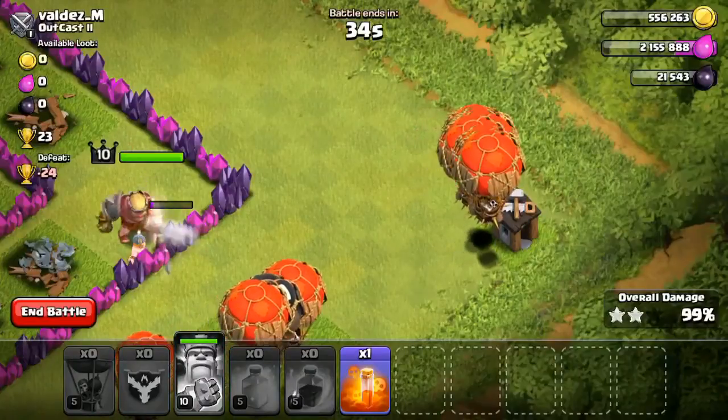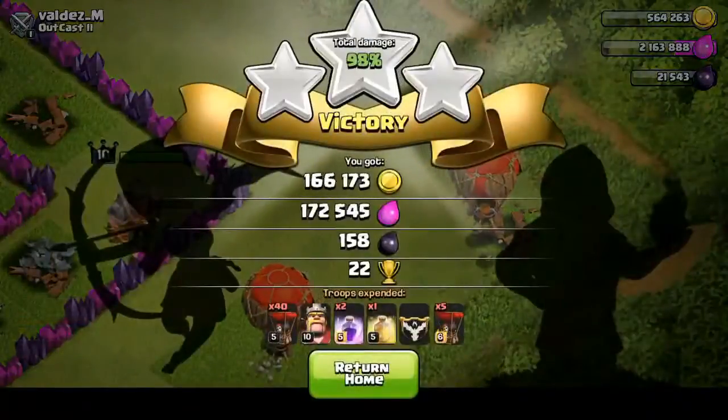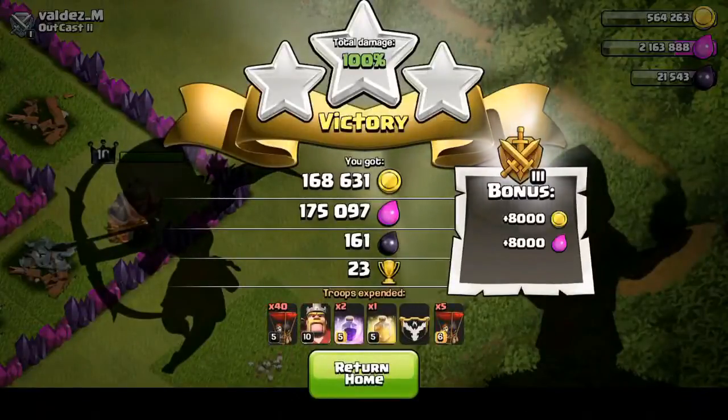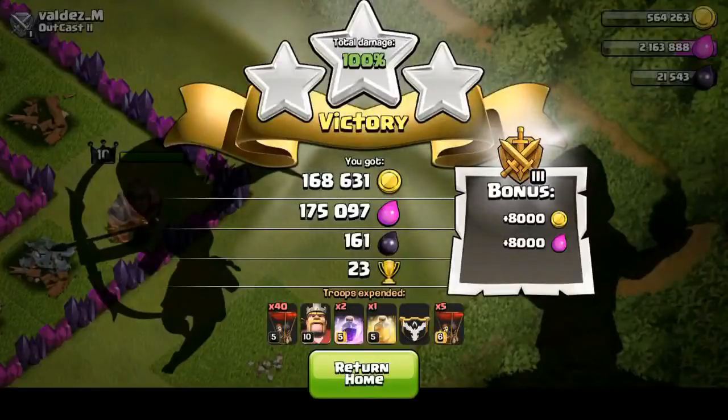We did end up getting a three-star — there you guys go, a three-star using only balloons and raid spells! We got 168,000 gold, 175,000 elixir, 161 dark elixir, and 23 trophies.